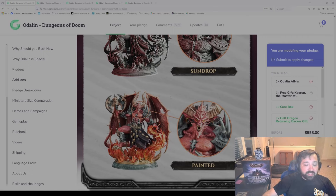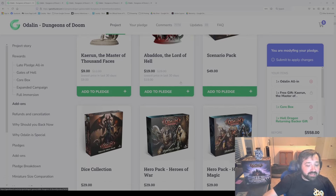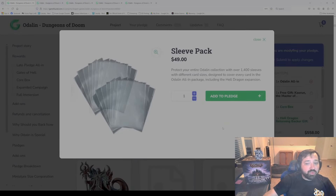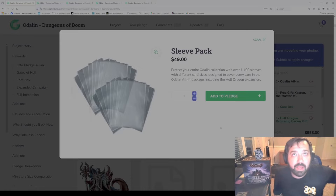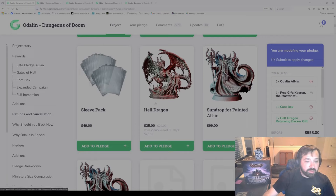That finishes our cosmetic add-on section. Now let's jump back to the add-ons — we're going to go over the accessories. These are purely just additions to the game. We have the sleeve pack here. This comes with 1400 sleeves of all the different card sizes: poker size, which is your standard playing card game size; mini Euro, which are small cards; and then the gold size, which is a larger card — also the same size used for villain cards in Taneris Ultimate.